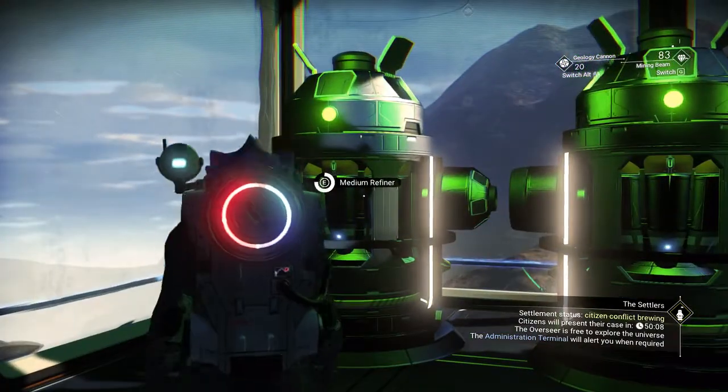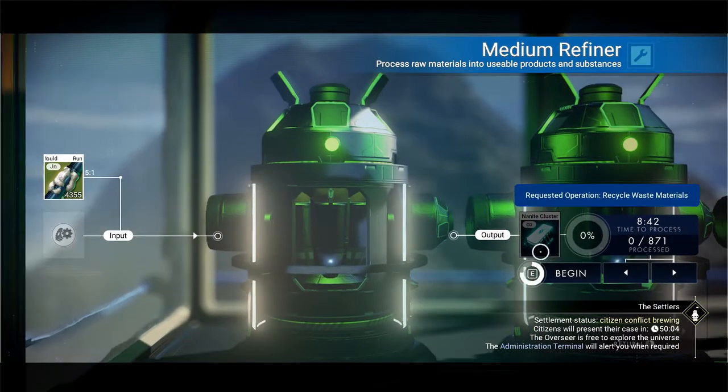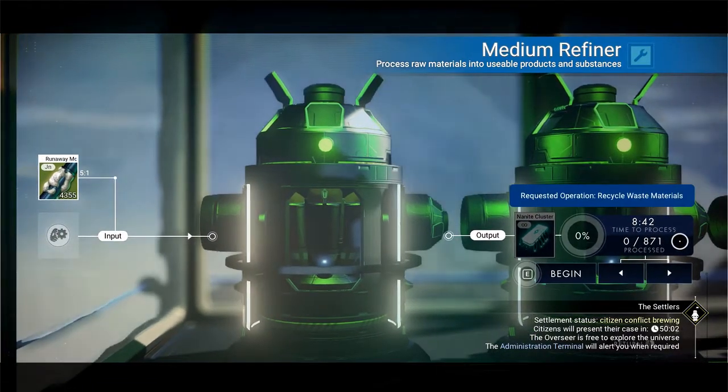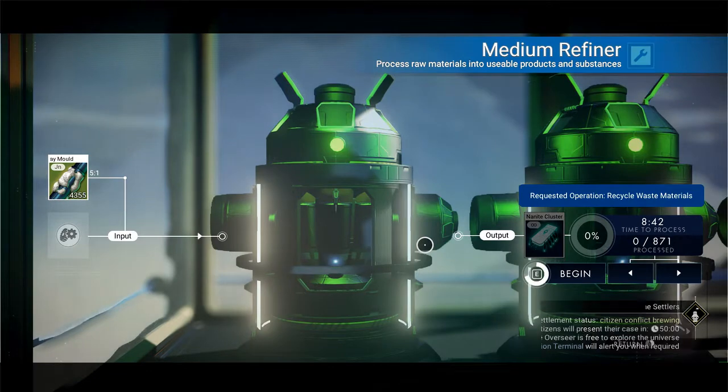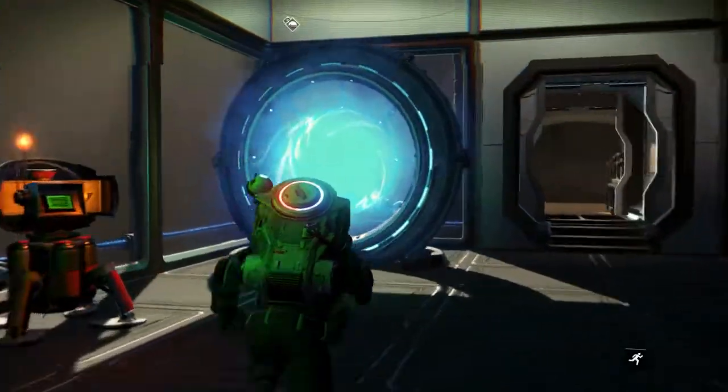I've got three refiners set up over here. I'll dump the runaway mold in that I just gathered, and as you can see, that's going to produce 871 nanites. So I'll start that refiner running.